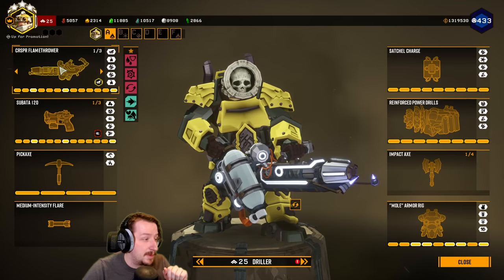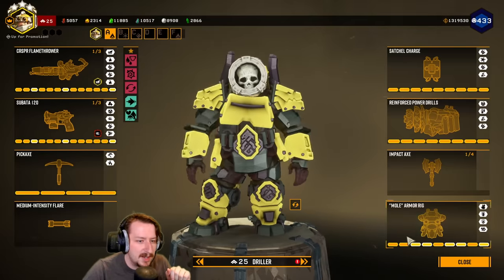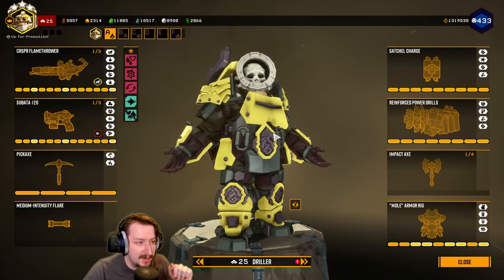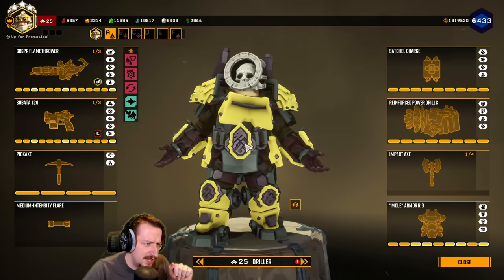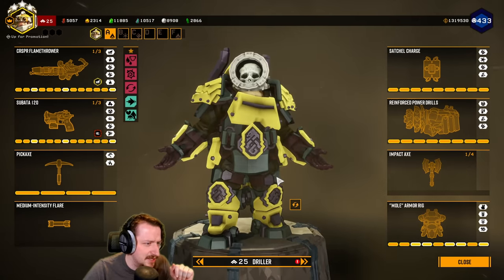It definitely looks creepy for a primary weapon. I'm going to be taking the flamethrower build - all for reach, fairly standard flamethrower - plus axes and C4. I also have the new skin color on for our driller: the new plastic skin, which looks kind of interesting. I kind of like the neon yellow, but it looks a little bit weird.